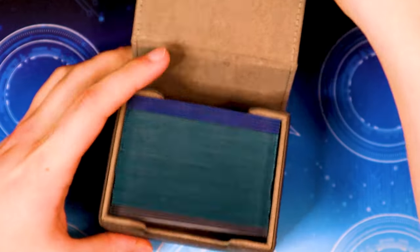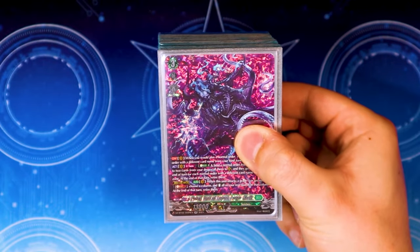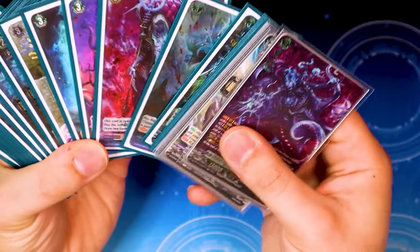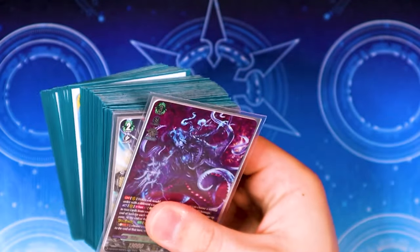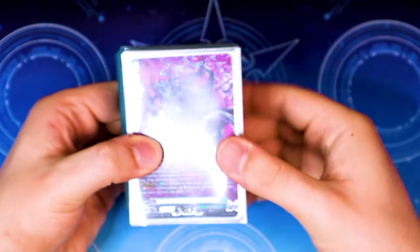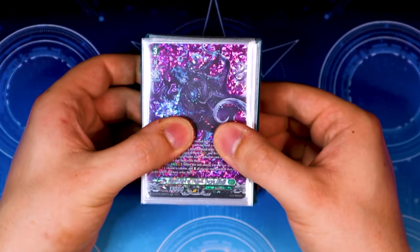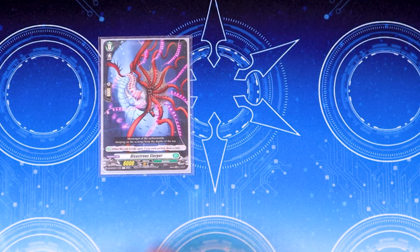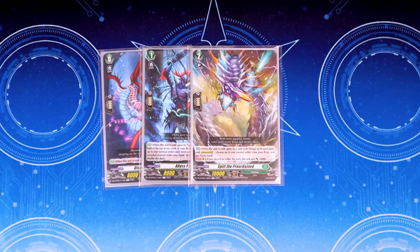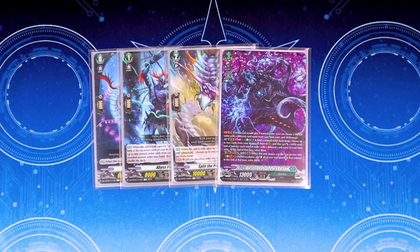For those who are new to the Zorga deck, the whole focus point is order cards. The idea is that you can play all your order cards twice at a time via Outcome Magic. You have a bunch of orders in the deck and you want to play them as much as possible. Starting off the ride line, we have Disastrous Slurper, Abyss Fishing, Split the Preordained, and of course Zorga Nadir as our main grade 3 unit.